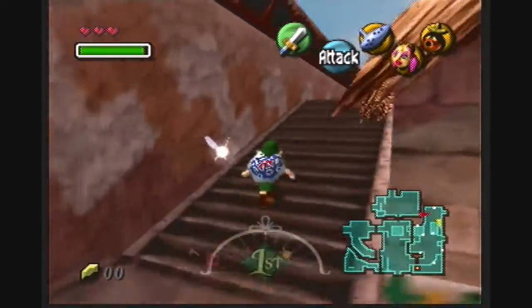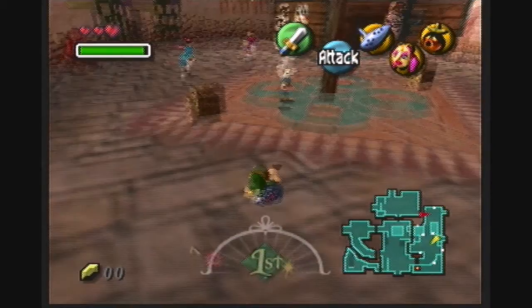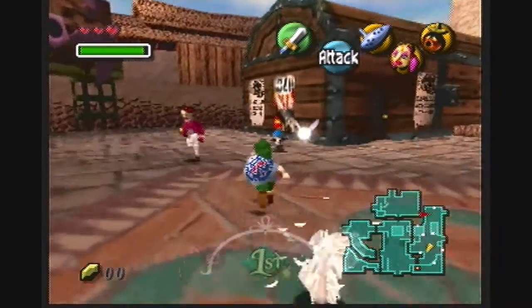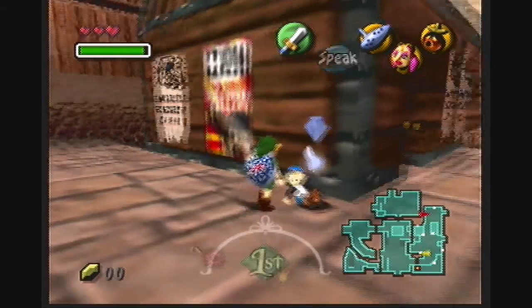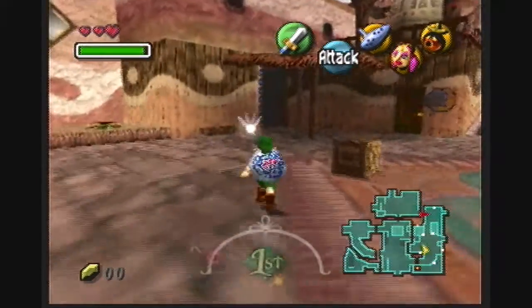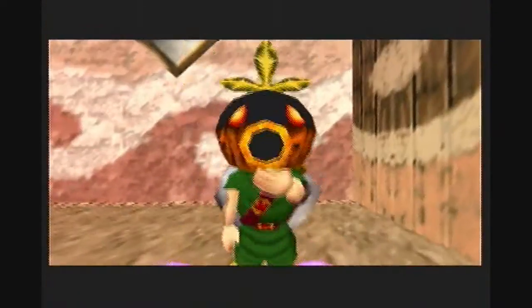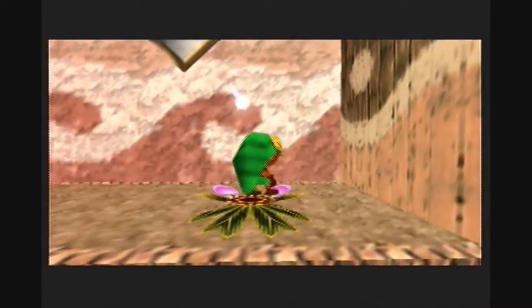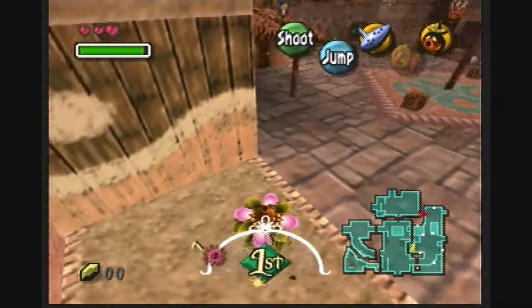Just like last time, in East Clock Town, two of the Bombers are on the roofs. We have this one on the roof here, and the other one is on the roof of the Stock Pot Inn. Alright, caught that one. The inn doesn't open until 8 o'clock, so let's get onto the roof by means of the Deku Shrub Flower.